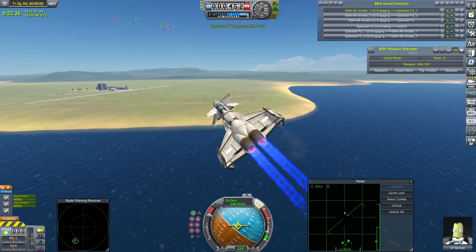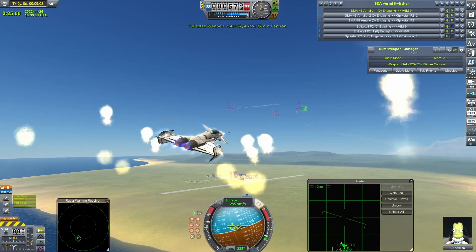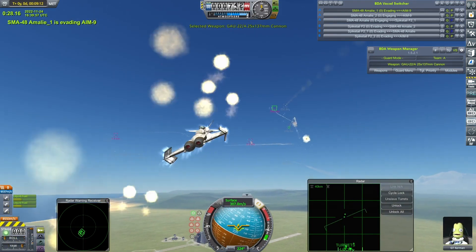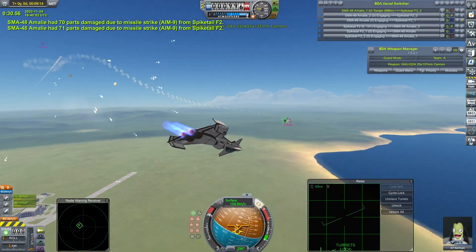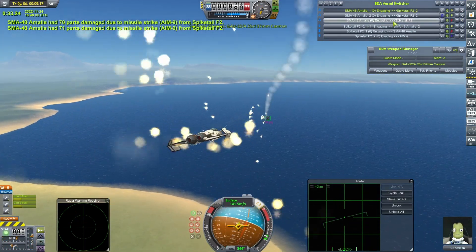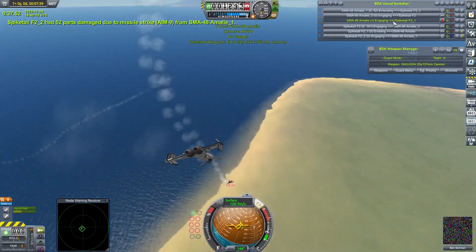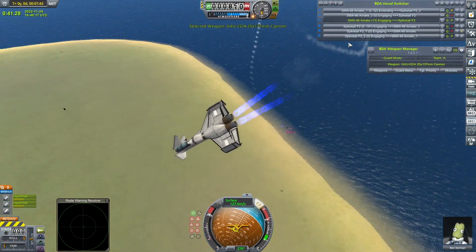Another AMRAAM away, closing the distance. Before I forget again, let's stick on the dogfight cam. I had a comment the other day asking what Heartbleed Mode does. A Sidewinder coming very close — one of the Amelies has taken a pretty nasty hit. Just stick with GT Kerman as he goes in for the shot with the Sidewinder — no fatal damage actually. Lining up a shot, one of the Spike Tails does some damage.